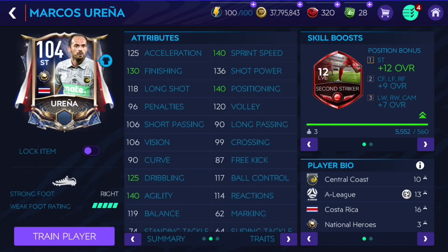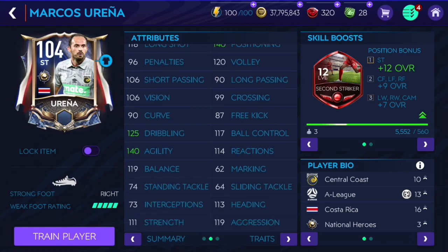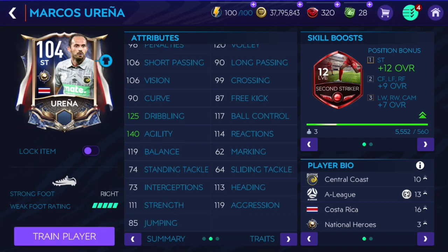130 finishing is a little bit low, but 136 shot power is great. He's got a little bit low acceleration but great sprint speed. He's got 118 long shot — long shot doesn't really matter that much on a striker — 125 dribbling, and 140 agility is great.